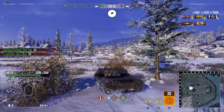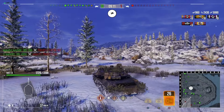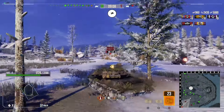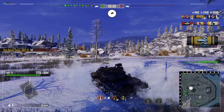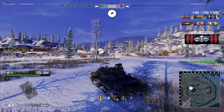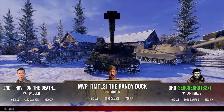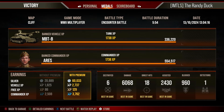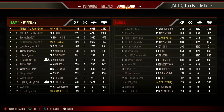It looks like we missed our chance to get any more damage, but we know where the artillery is — can we find him? He gets spotted and we squeeze the shot in, picking up the sixth kill. That brings an end to replay number one with six kills, 6,000 damage, and 2,400 assistance — confirming the ace tanker, high calibre, and the medal for killing the enemy artillery.